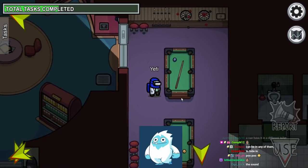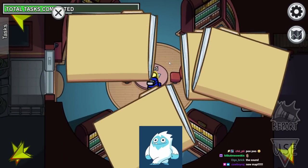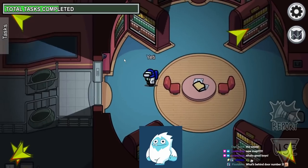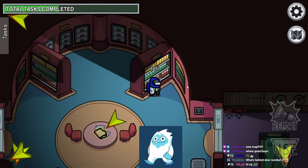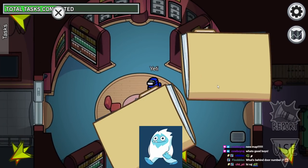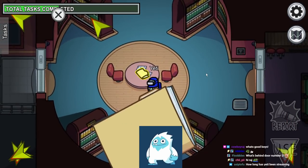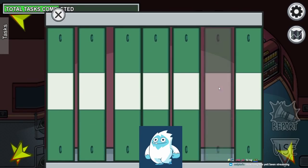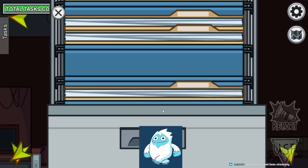I'm shocked and appalled that there's no pool task or darts task. This is the records task — grab a folder, go to the one that's indicated, click the empty space where the folder would go. Grab the second folder, go to the next one, click the empty space. Repeat for all folders including the storage boxes. Nice and easy.